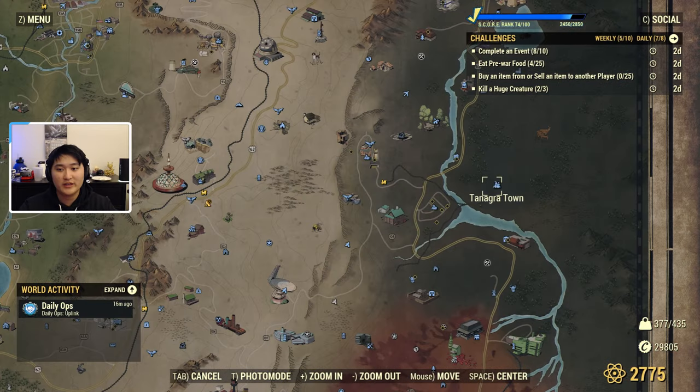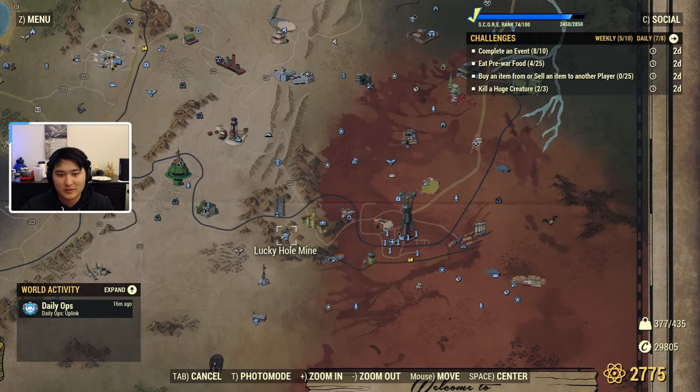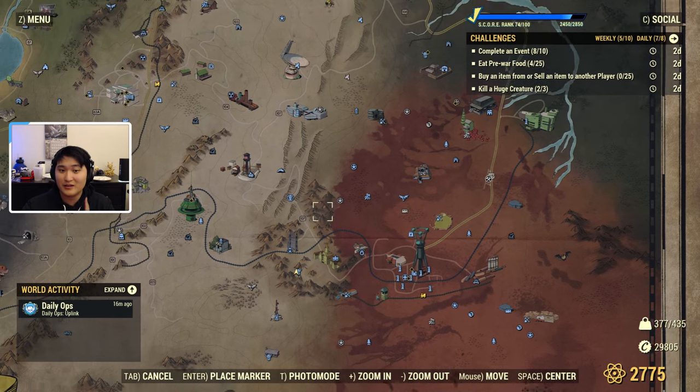Up in Tanagra Town there's going to be a big tree with a bunch of cave crickets in it. At the very top of the tree there's a little cave, and there are going to be crystal veins there as well. So if you still want to do the ore method, you can farm Tanagra Town and you can farm Lucky Hole Mine.